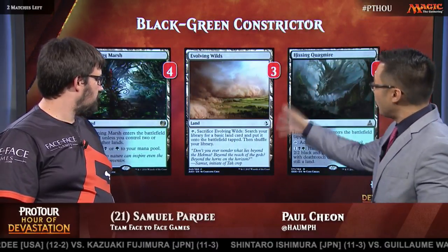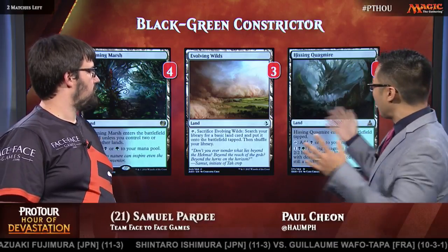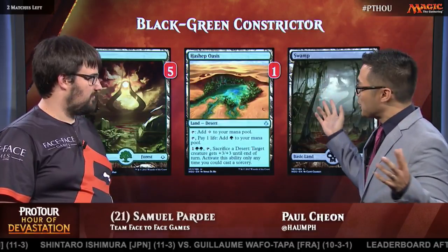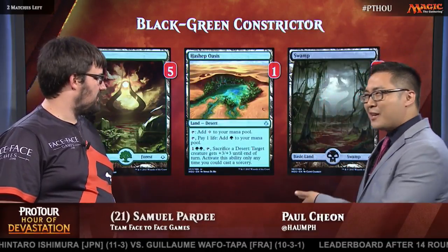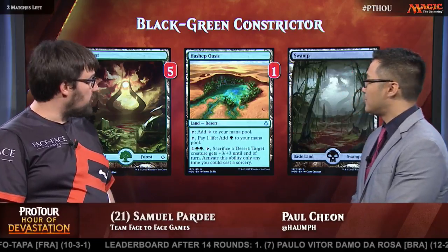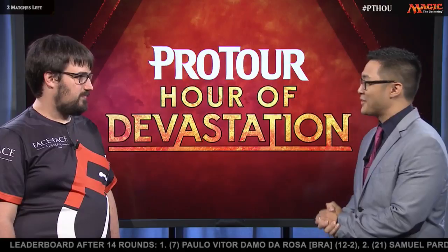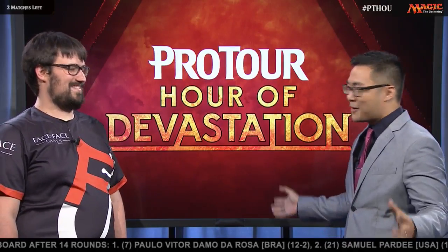Now we'll round it out with the lands. We have our utility lands in Blooming Marsh, Evolving Wilds to help get Delirium, the creature lands in Hissing Quagmire, our basics, and one copy of Hashep Oasis. That's a way to put a land in your graveyard, pump up your Grim Flayer — you can also Traverse for it if you need an extra three damage. You have a couple of Trample guys, a couple of Lifelink guys, so you can get that extra burst of damage when you need it. Congratulations again for locking up the Top 8 with essentially the same deck. This is Paul Cheon at the Tournament Center with Sam Pardee.